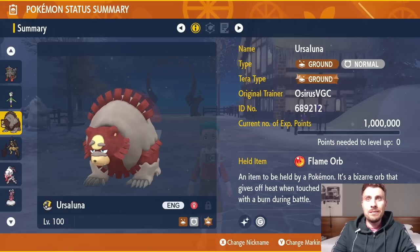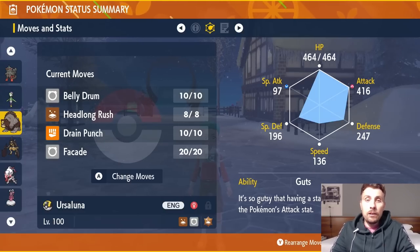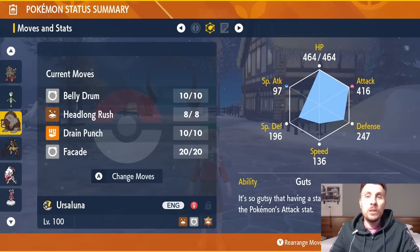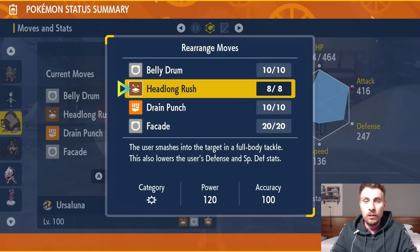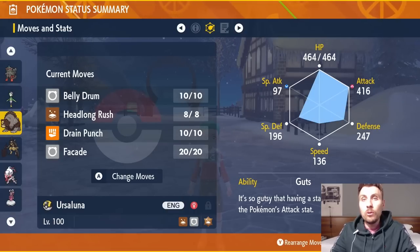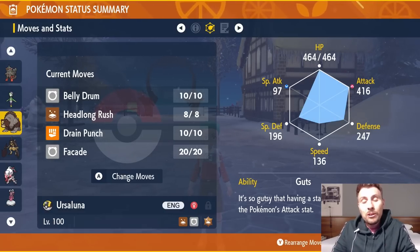If you find the Flame Orb lacks recovery, just swap to the Shell Bell. The moveset is Belly Drum, Headlong Rush (its signature Ground-type attack), Drain Punch, and Facade. The Guts ability triggers off the Flame Orb — when burned, you get a 1.5x Attack boost that stacks with Belly Drum. Facade doubles to 140 power when burned, poisoned, or paralyzed, making it extremely powerful. Normal typing hits most things well except Steel, Rock, or Ghost Tera types.